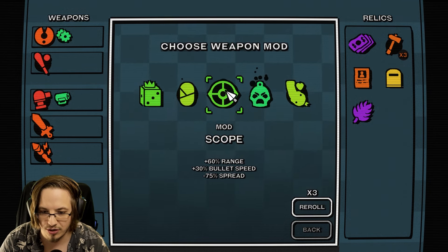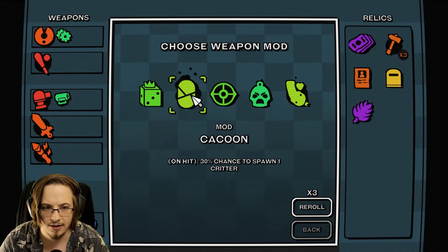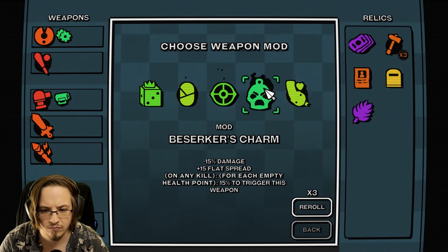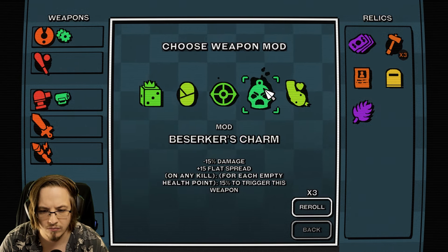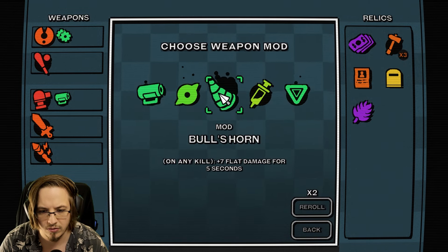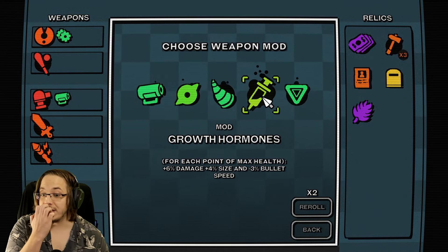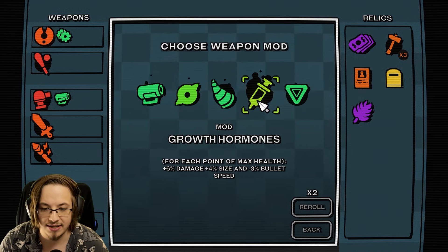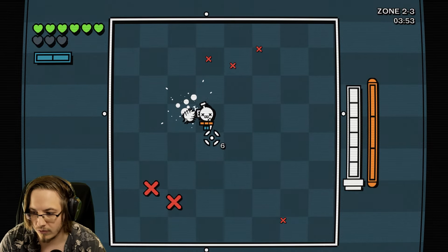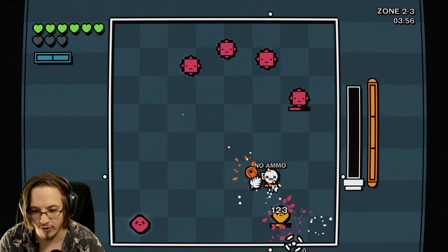Snake friend, berserker charm, scope. This is a weapon mod. Re-rolling. For each point of max health get more damage, size, and less bullet speed. We're going to put that on our main weapon. So the more max HP I have, the crazier my normal gun is, and we're going to be gaining a lot of max HP.